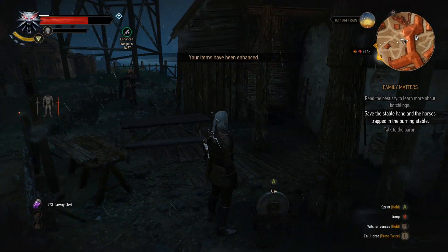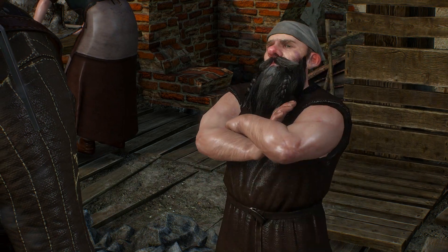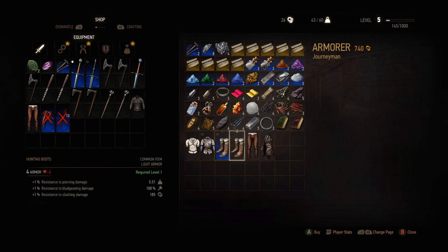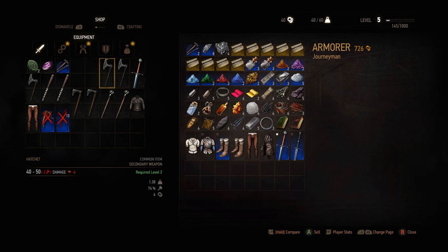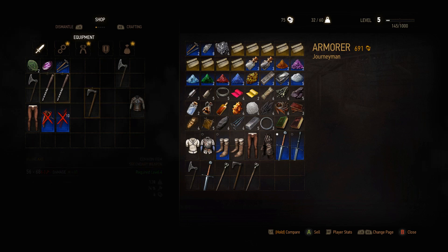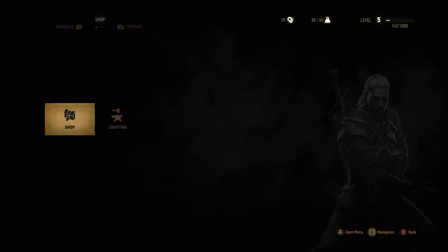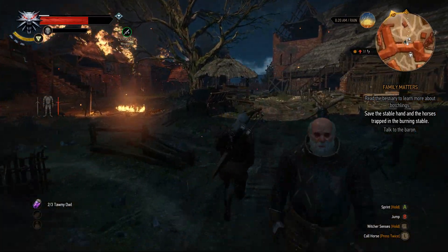Which way? Let's optimize gear. Let's get the armor thing too before we go in there. These guys are okay with this — the castle is burning. It's a good time to check out the stock because nobody is giving a damn about the fire. Let's see what this guy has. Everything is level 1. Can we sell something? Can we repair something? I'll sell some of these items. Yeah, that should be good. Let's buy this. Alright, we're good. Let's go to the stable.